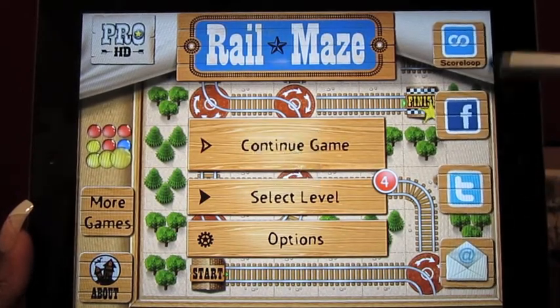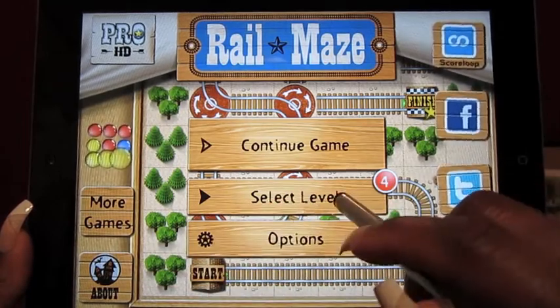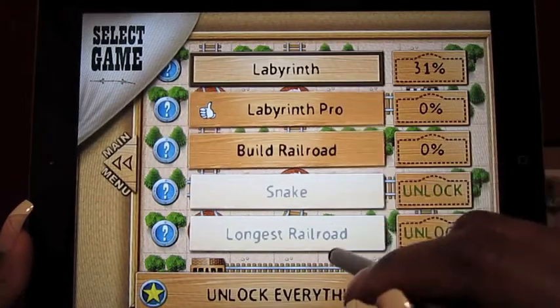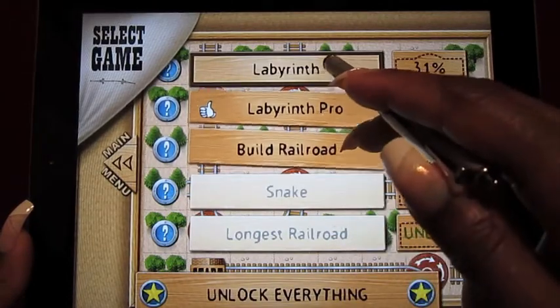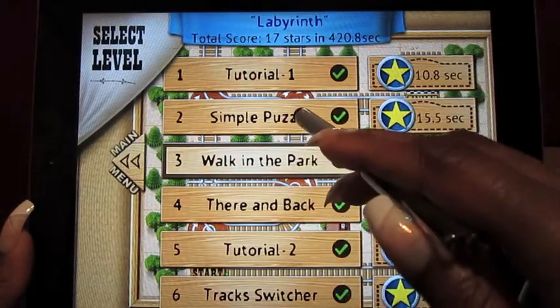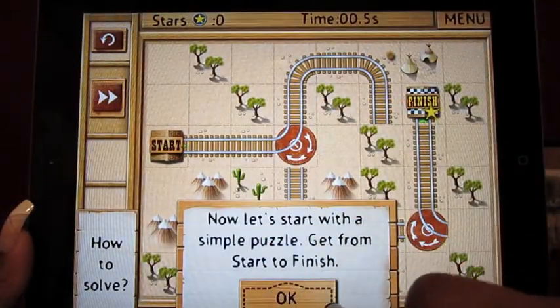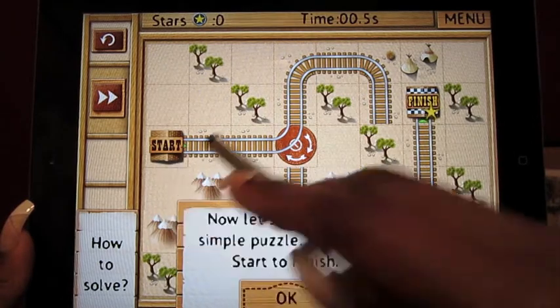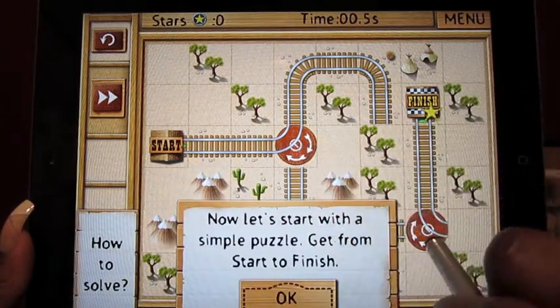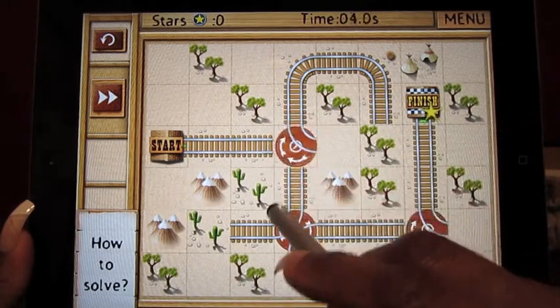You can post all of your game scores everywhere and find out about new games. I'm going to do the tutorial — a simple one just to show you how it works. You start here and the train comes out and you have to get to the destination, but there are sections in the track where you have to manipulate how the train goes.